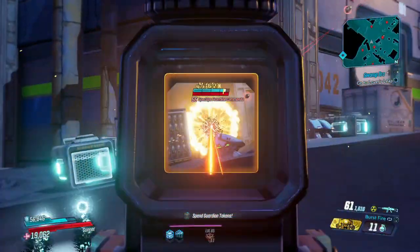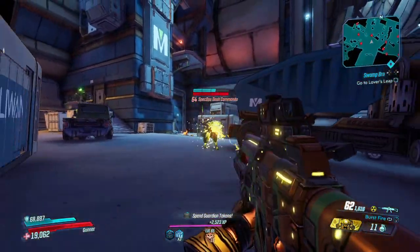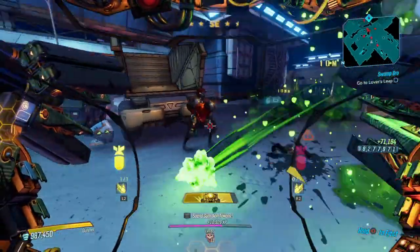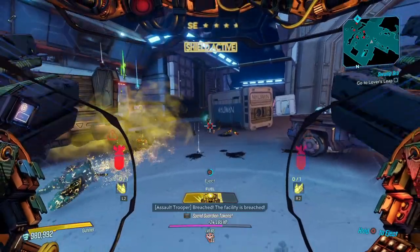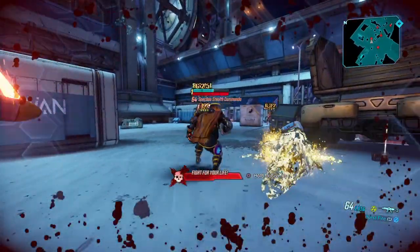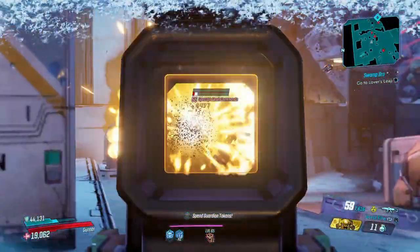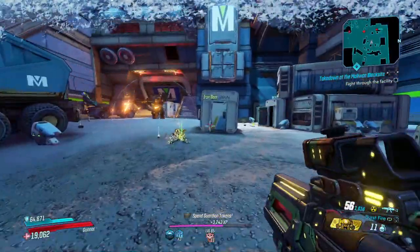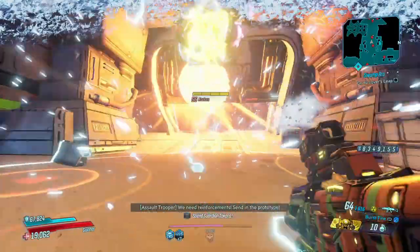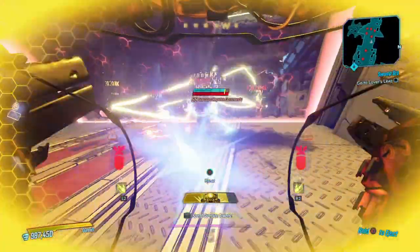We're back at our favorite humble abode — the Maliwan Takedown. Did that dude just activate ultra instinct for two seconds to bob and weave all my shots? You want to try and dodge these? You're not built for the test — we're not Goku, bro. Get out of here, sit down. Thanks Minesweeper, I appreciate that. I'm gonna blame that on the Stealth Commando — I was shooting him while shooting somebody else and my Minesweeper got me.